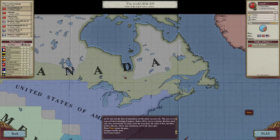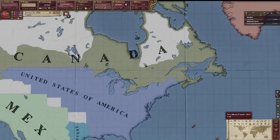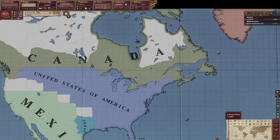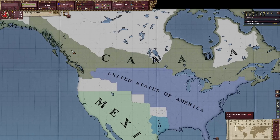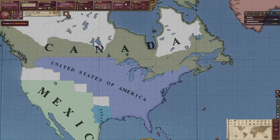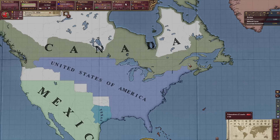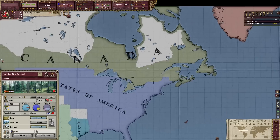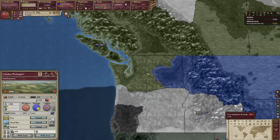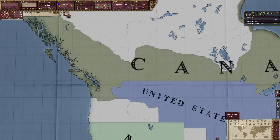I hope you guys don't hate me for that, but that's just how it's going to have to happen. So let us begin as Canada, with 433,000 people — that's a pretty good amount. We're already stretching from sea to shining sea, unlike someone down here. Speaking of which, America. For some reason, the AI allied with both the United Kingdom and the United States. We also own Northern New England and Washington State, so that's kind of awkward, but we're just going to have to deal with that.